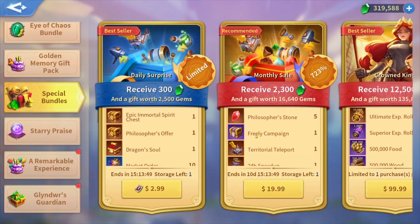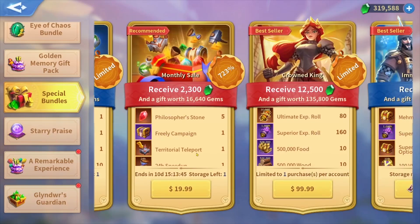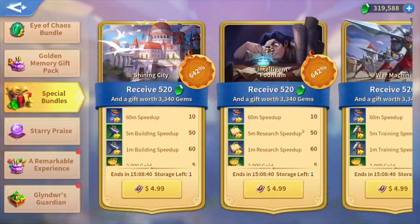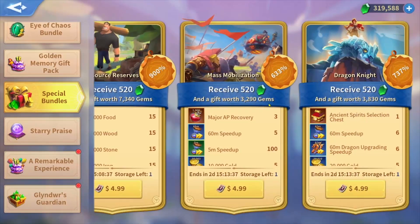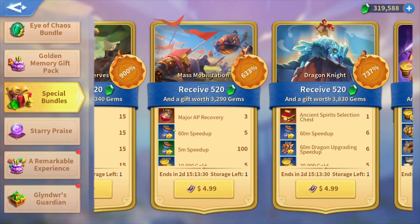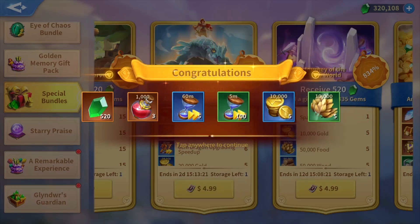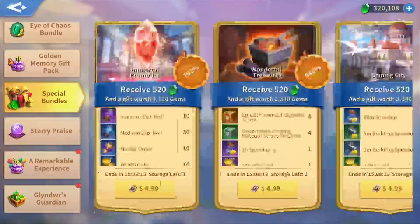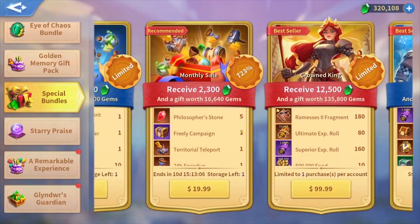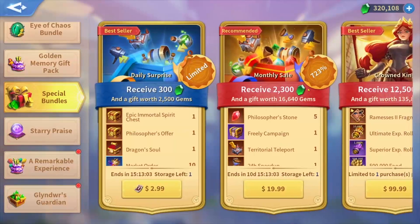For the special bundle, let me check if we have holiday reverie or the monthly sale. I usually buy the monthly sale in the spending reward, but I prefer the holiday reverie with mass mobilization — the vigor one that has major SP recovery. Whether that package or the other one, I always buy it for five dollars: three potions worth of 1000 action points or three potions of 100 SP recovery each. I don't think we have a holiday reverie right now, so I'm not going to buy anything from the special bundles.